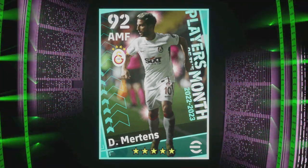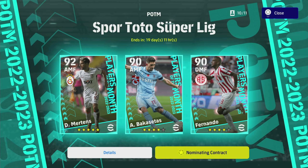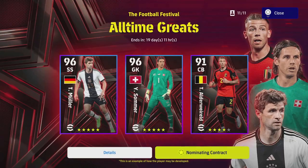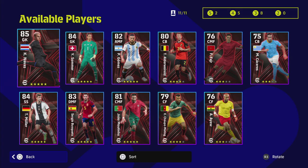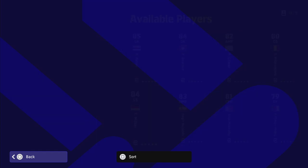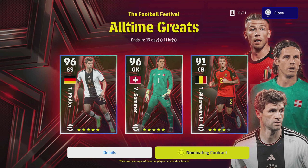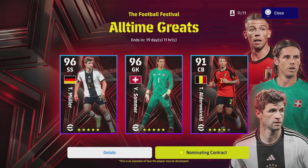I'm definitely going to use a five-star nominating contract on Martins — I think he's going to be absolutely insane and I'm really going to enjoy playing with him. Every month I'll do a pick like this. The all-time greats we've already featured — I might also buy Thomas Muller or Martinio, we'll see. Don't forget to subscribe, hope you enjoyed another in-depth review, and we'll talk to you later.